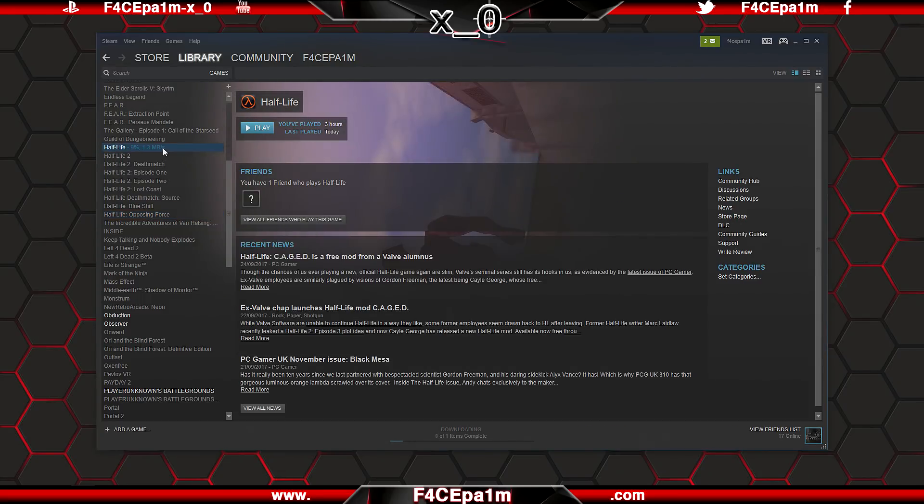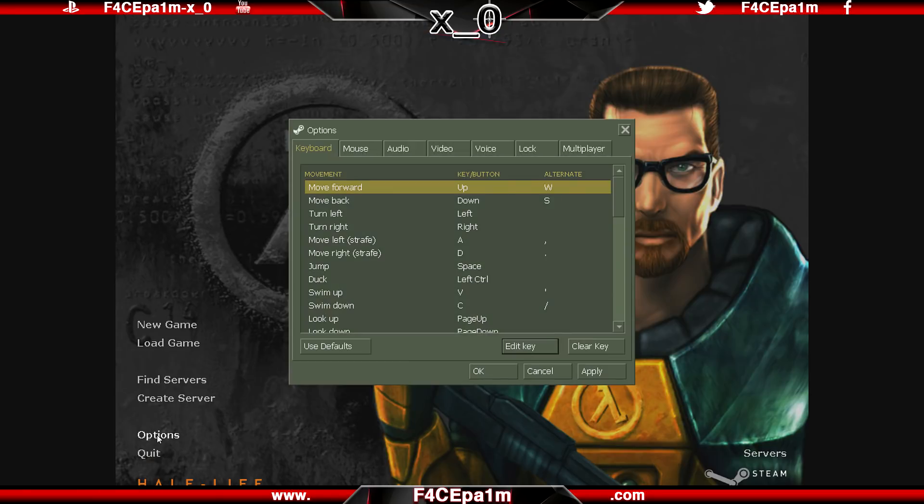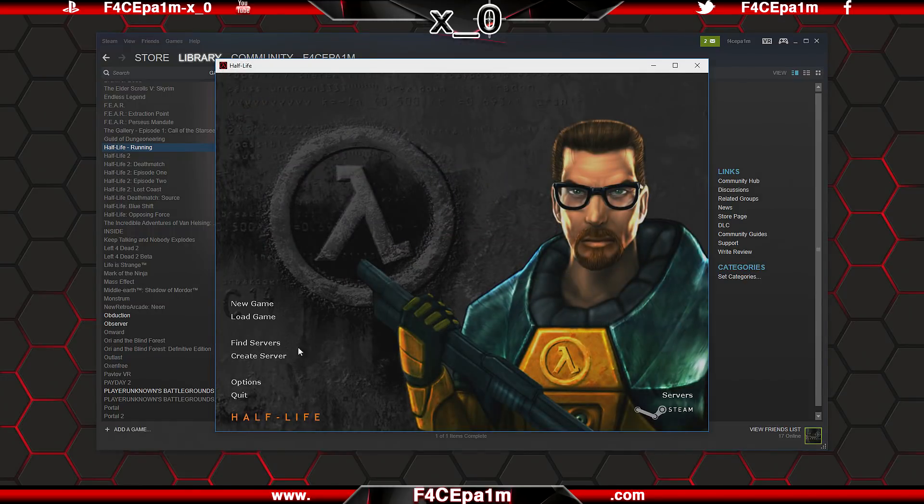Once you have Half Life installed, start the game like you normally would, go to Options, and then on the Video tab, tick the Run in a Window box, then quit back out of the game.